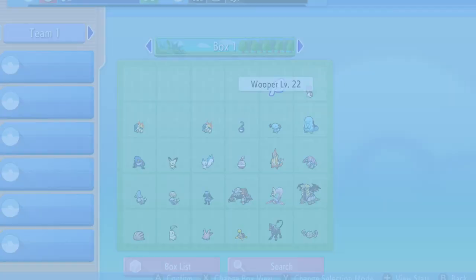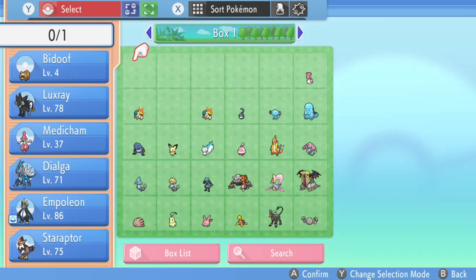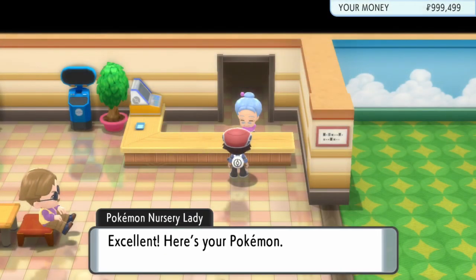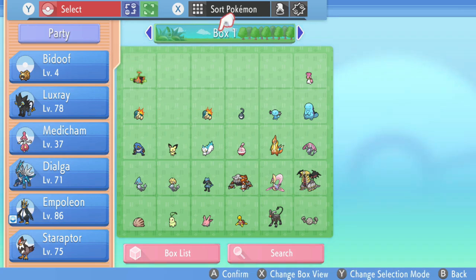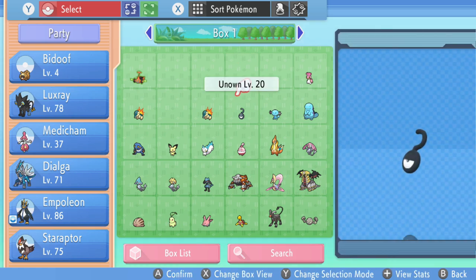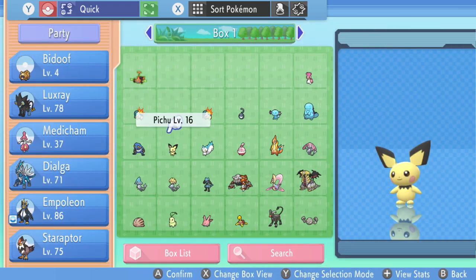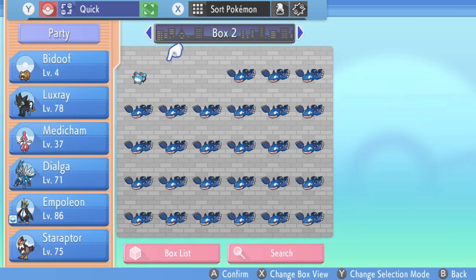We're going to go ahead and repeat it one more time because this is quite a confusing glitch. Let's get our Pokémon out from the nursery lady and take it back. I'll get my Rotom back from the lady. Let's go into our box again and do it faster this time. Leave one Pokémon in slot one of box one and another Pokémon in slot one of box two. Switch your boxes using the Y button so we don't get confused.